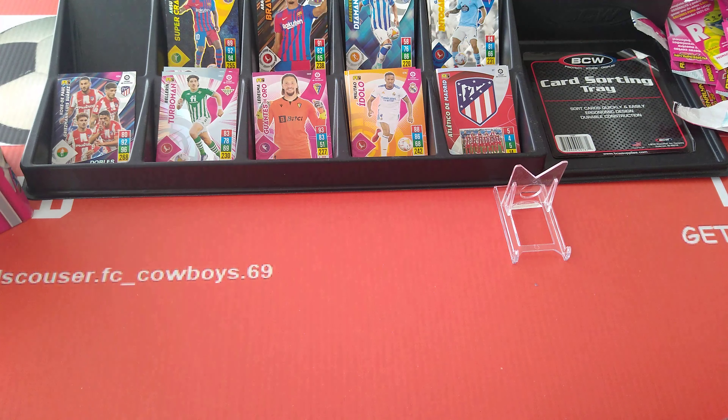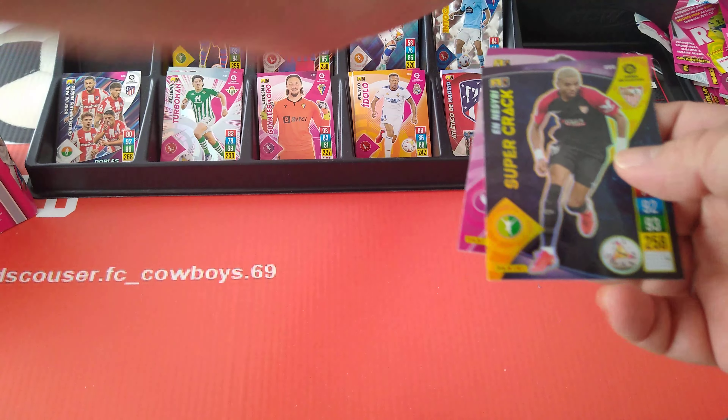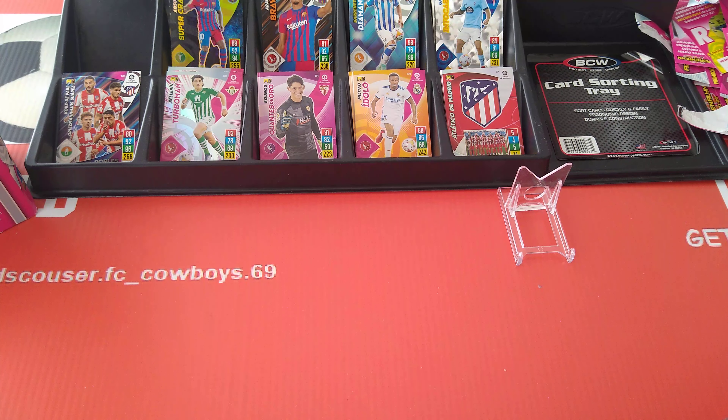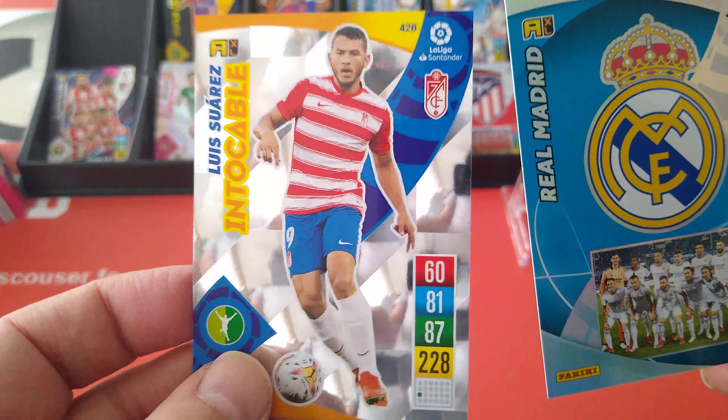Base cards — Dest area for Barca. Special card, supercrack — El Ney City — and another keeper for Athletic Bilbao, only our second keeper actually. Another Courtois base card, Real Madrid badge, and Luis Suarez untouchable.